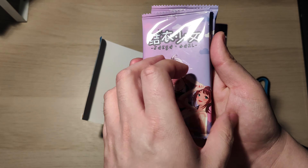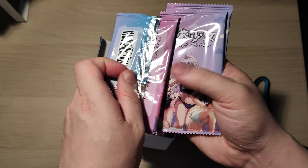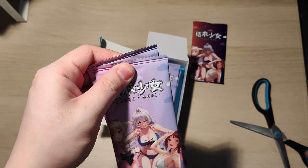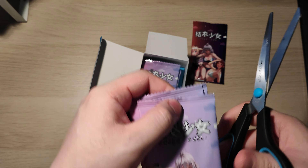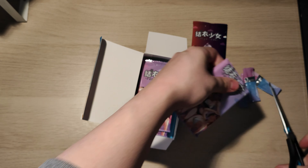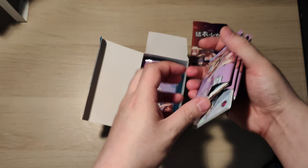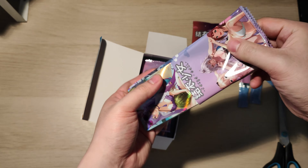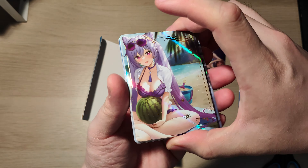So this is what the pack looks like, and this is kind of how it looks like on the back. Let's dig in. So look at all the cards — they are relatively thick.